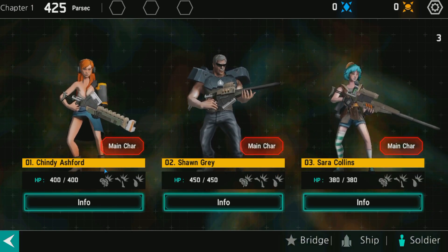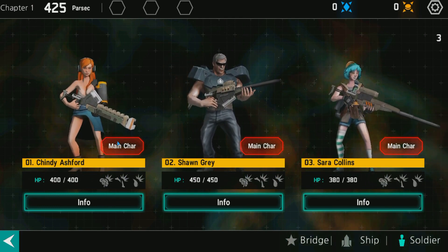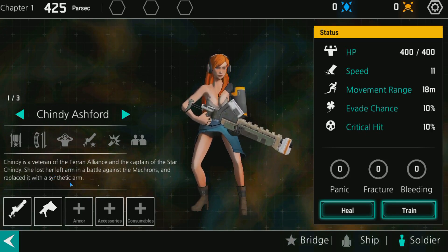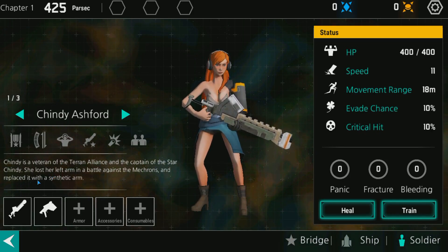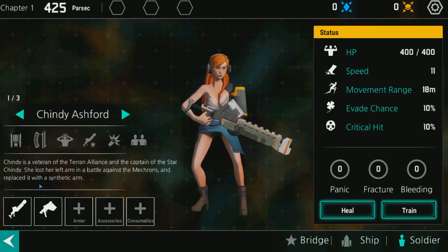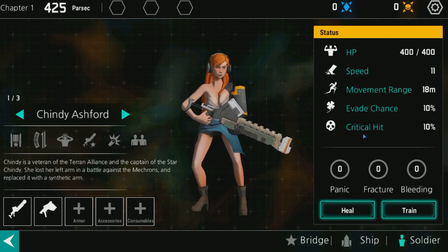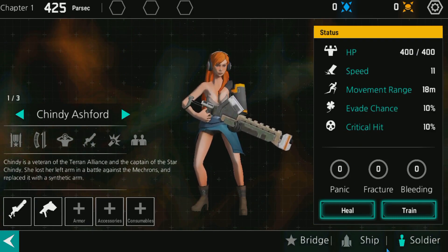Here's our characters. We got Shindy Ashford — she's the main character. She's essentially a veteran of the Terran Alliance and captain of the Star Shindy. She lost her arm in a battle against the Mekrons and replaced it with a synthetic arm. She's a shotgun wielder and also has a pistol. There's her hit points, speed, movement range, evade chance, and critical hit chance. If needed, I can heal and train her.